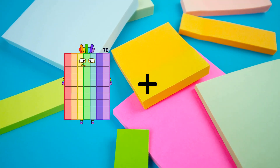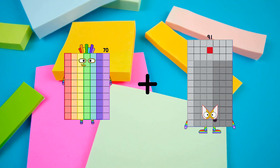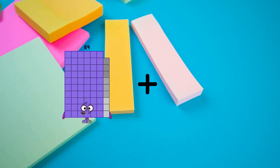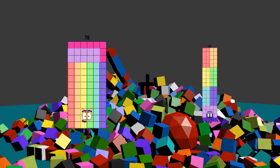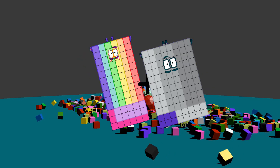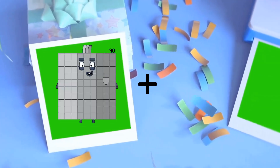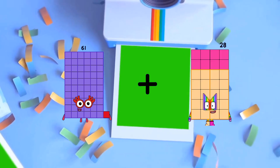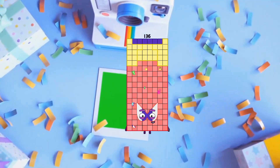70 plus 91 equals 161. 78 plus 96 equals 174. 61 plus 75 equals 136.